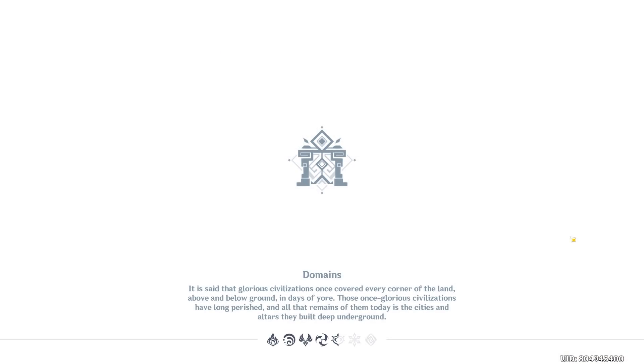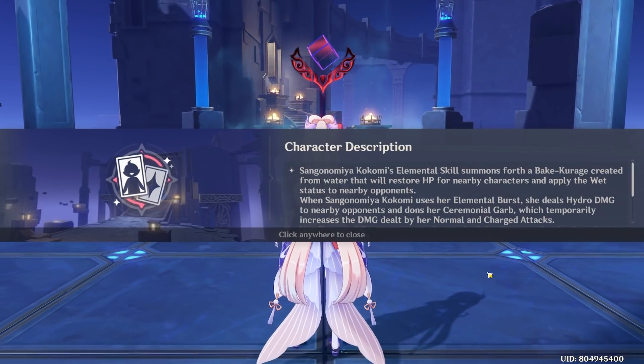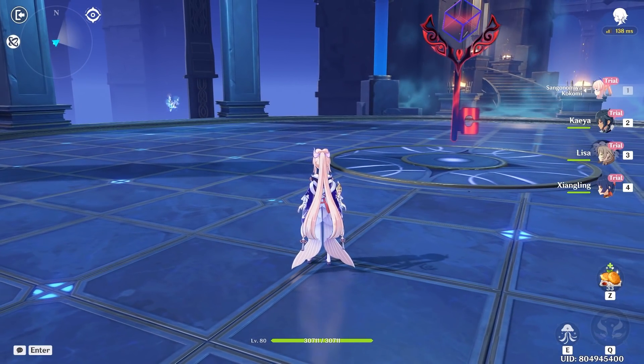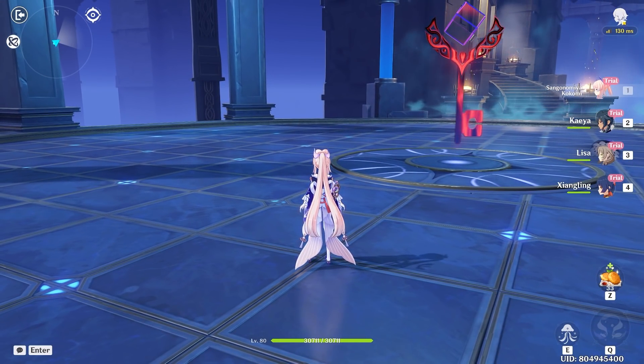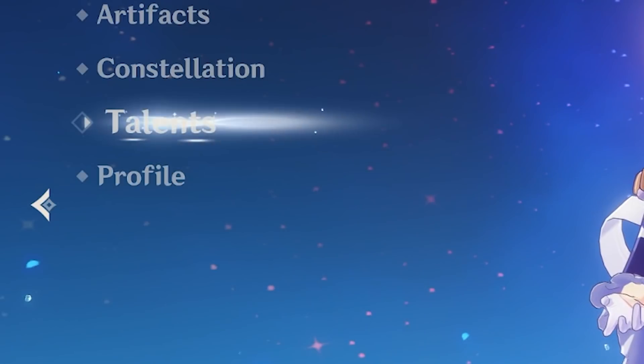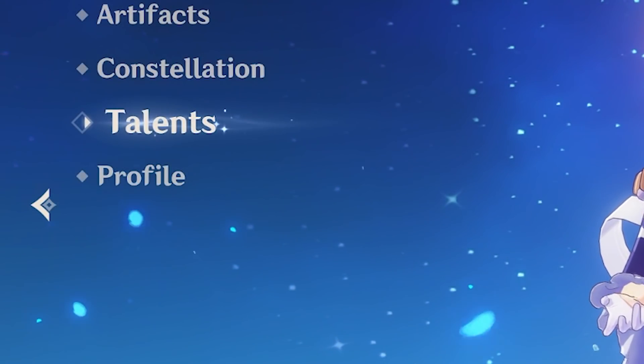We'll head into the Kokomi trial. I'm just switching between pronunciations. Basically, Kokomi is an improved Barbara in a sense. It summons an octopus — or is it a squid? I think it's an octopus.